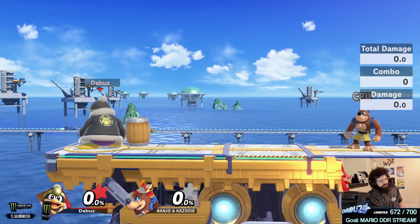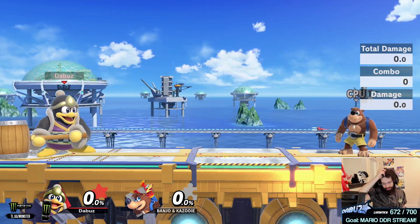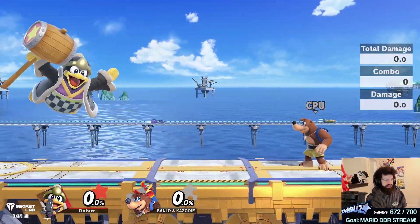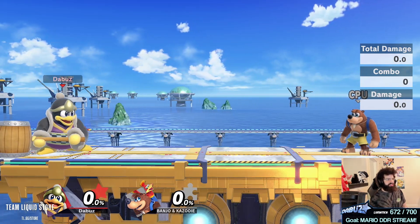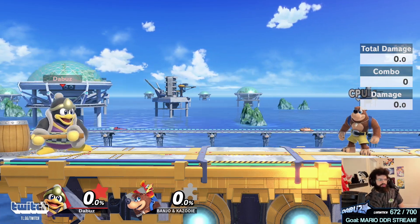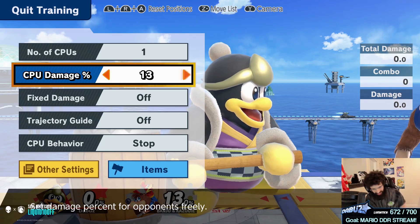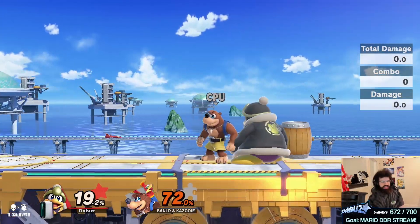Not only is Dedede one of the heaviest characters in the game — I think he's maybe the heaviest, he's close — so he's very hard to kill. He has multiple jumps and he's kind of hard to combo due to his floaty nature. As a result, I feel like this is a character that you can take more risks with than any other character. And when I see Dedede players playing a little bit afraid, holding themselves back, not willing to take risks and go for reads — especially when they have high stage control — I kind of look at that and go: ugh, I think they're messing up. There are so many ways you can put people off stage at the ledge and get your insane ledge game going.